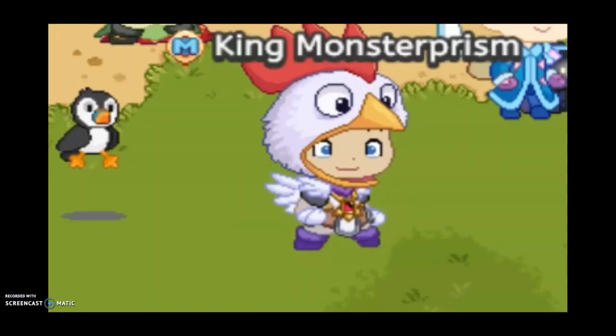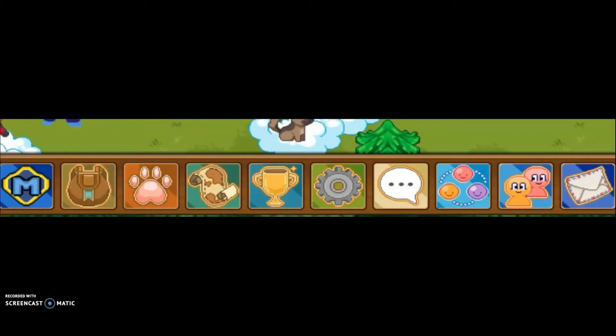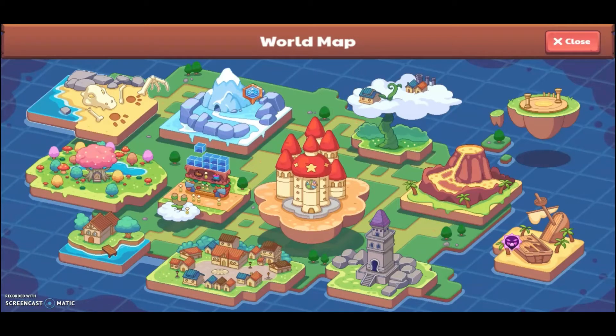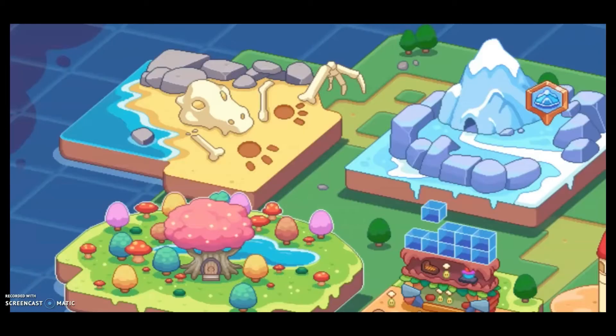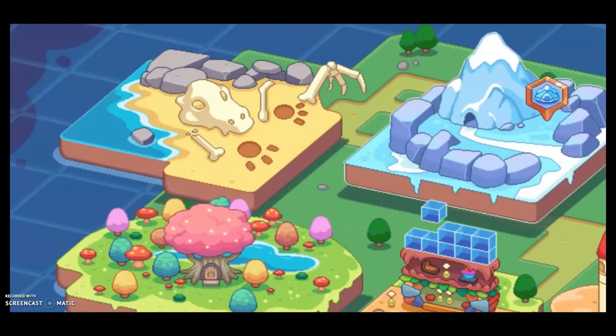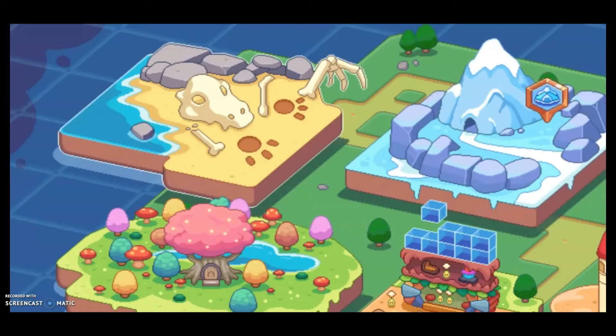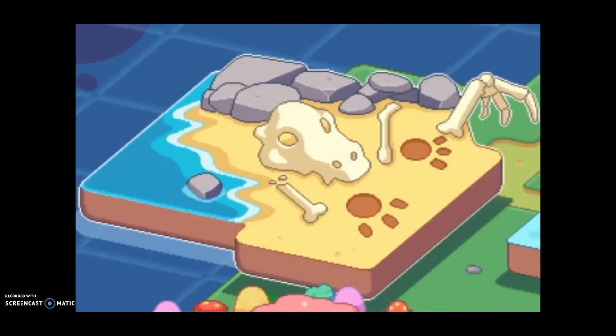So if you don't know how to get there, well, you're in luck because I know. If you see down here at the bottom of your screen where the toolbar is, click on the map. Now that you're on the map, you'll see all of these worlds. You'll see this one right here — a little forest, mountains and stuff. Right here, that's the place that you want to click on. What you see on my screen is some rocks, some fossils, some dinosaur things. You're going to click on that.